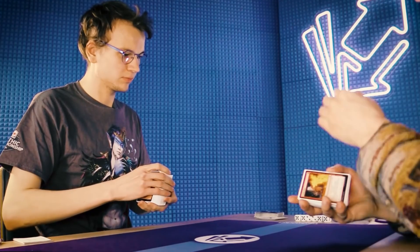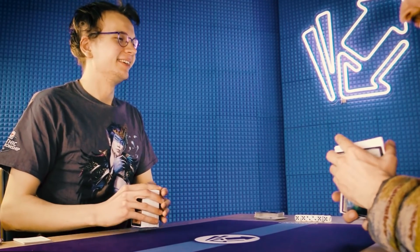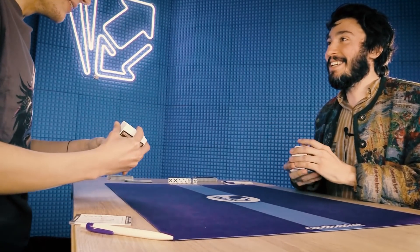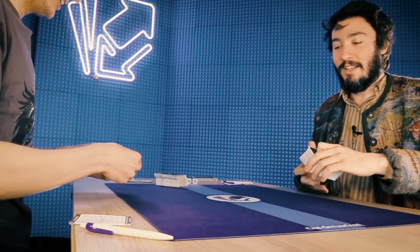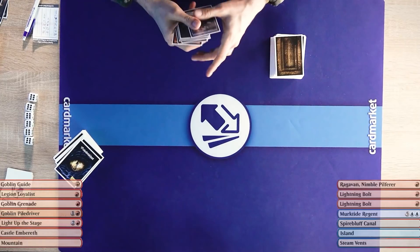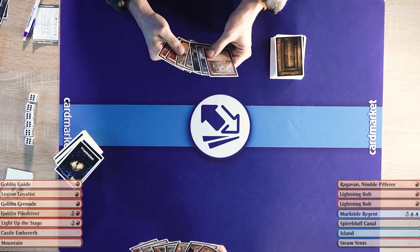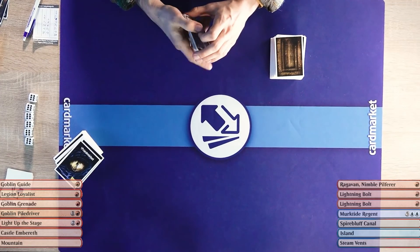Sideboards for game three — nothing changes: Ragavan still good, Blood Moon still bad. Let's see if you can live the dream. I really want to win for my ego but I also really want to send out a modern deck. I just want to win and send out the modern deck. I am going first for sure. I'll keep this. I have the turn-one Goblin Guide available so that might be a good omen. I'll keep this as well — it's a classic Murktide hand.